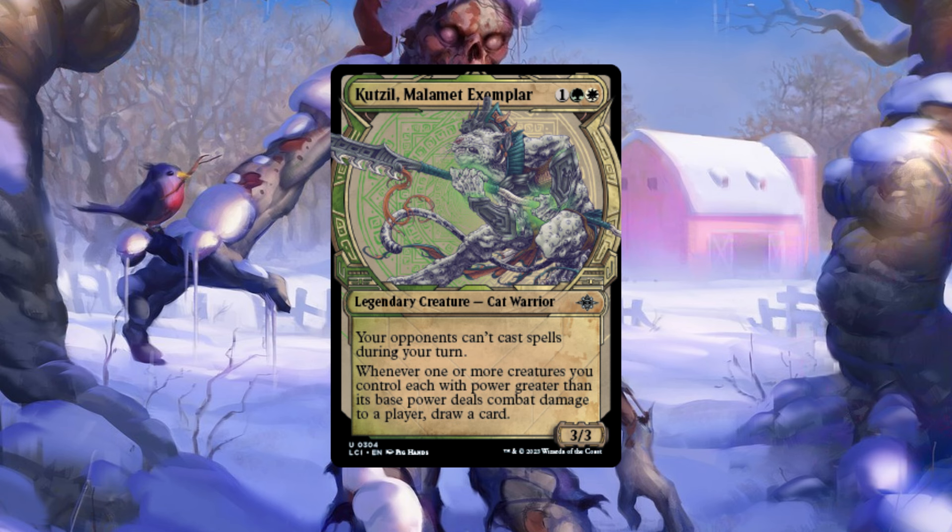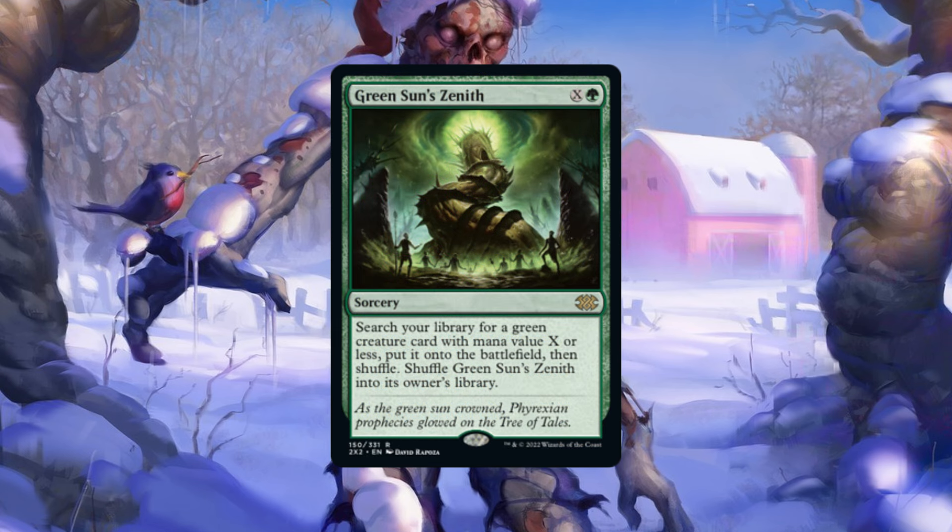A lot of people don't run Kotsel right now and I think that's okay, but it's been great. A Green Sun's Zenith for Kotsel — they don't ever expect it. It's not a Grand Abolisher obviously; they may think it's a Kinnan or something. And you can go a little higher: X is five for a Seedborn Muse, but it's actually Kotsel, and then you win. It doesn't stop everything like Grand Abolisher does, but it stops all spells on your turn, which is pretty premium. Kutsel is essentially a Silence on a stick, and also provides incidental card draw — anything larger than its original power draws you cards.